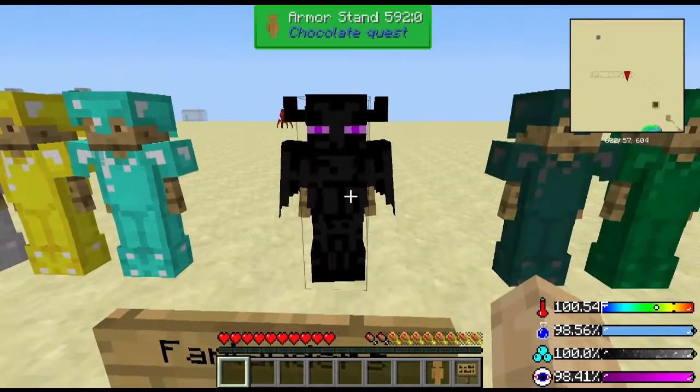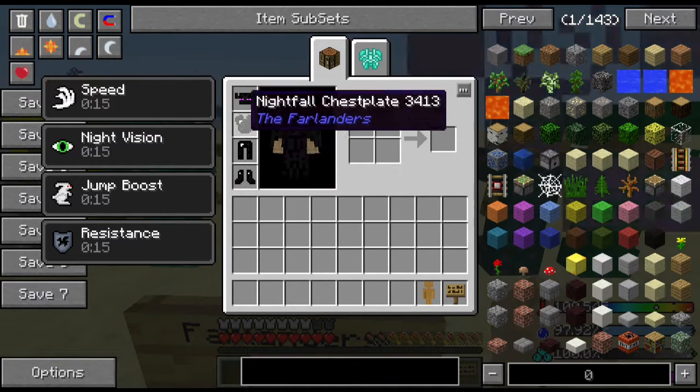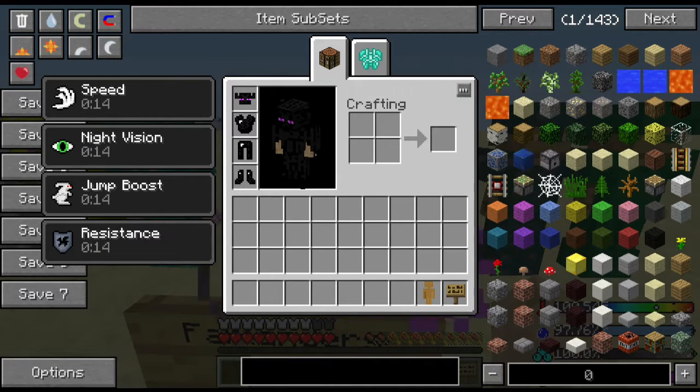You got your Farlanders. You can look all this stuff up in any guide. The Farlanders full set of armor gives you speed, night vision, jump, and resistance. You lose night vision from the helmet, resistance from the chest, speed from the legs, and jump from the boots.